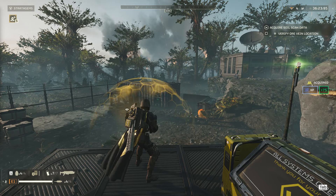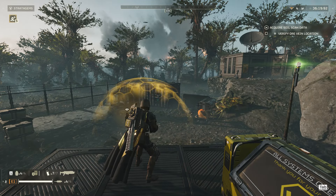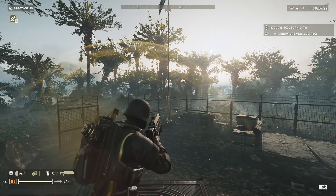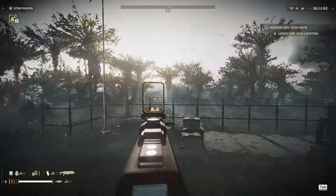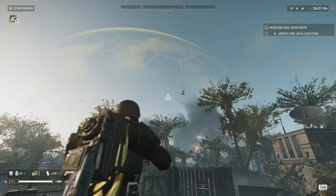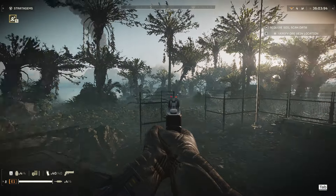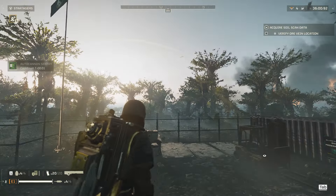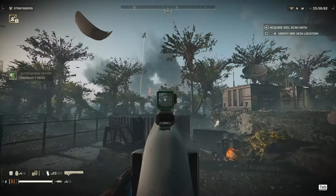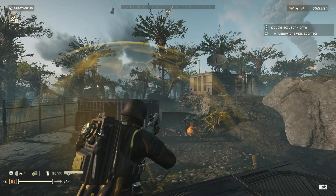For tip number eight, don't forget you can go into first-person mode, but only when you aim down sights. Some weapons are better when aiming down sights. On mouse and keyboard, all you have to do is click the middle mouse button and you will go into first-person mode with any weapon you are using.